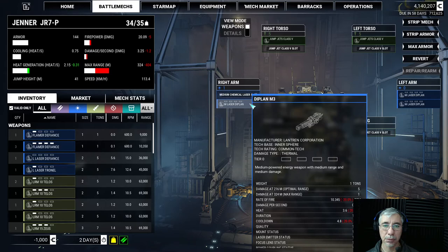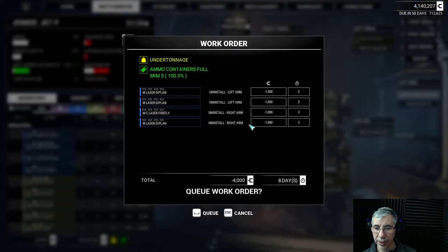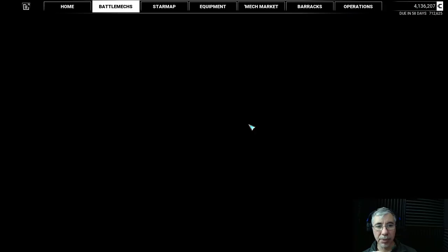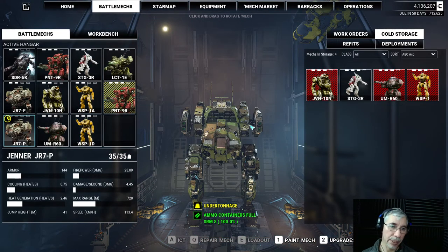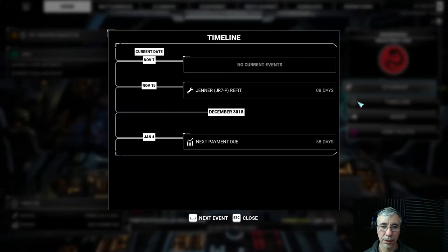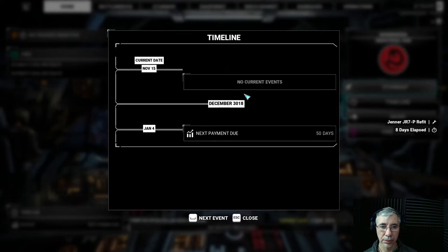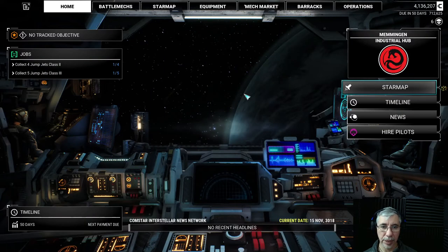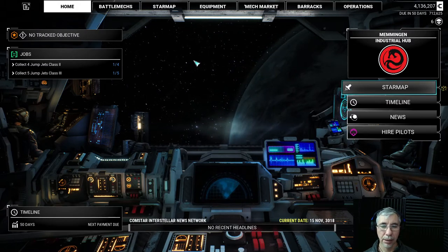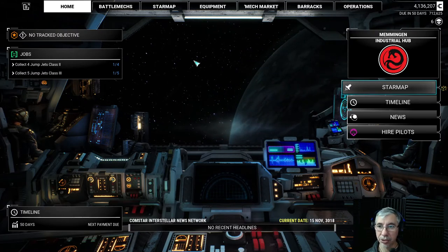Once I commit, these weapons aren't immediately available — they need time to be processed. I'll need to go to the timeline and advance to the next event. The next event is in 8 days, so I advance time. Now the order is ready.